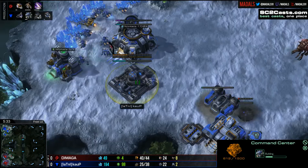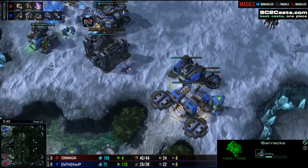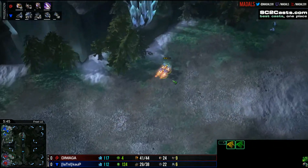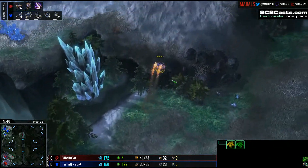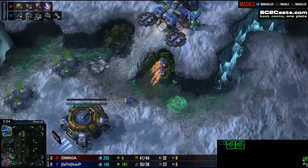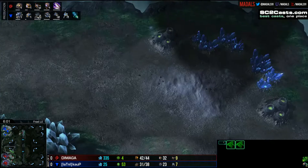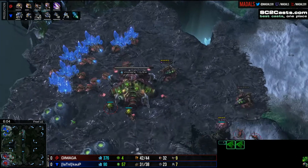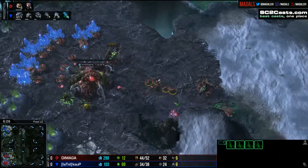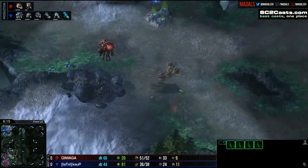He's actually grabbed up a third CC insanely early. That came down around the five-minute mark — pretty much as early as you can realistically go for that third CC. And what's really good about this build on Frost in these spawn positions is that the fourth base for Damaga is quite challenging to take. By getting this third CC, what Kalp is doing is forcing Damaga to take a fourth if he wants to stay on an economic level pegging.